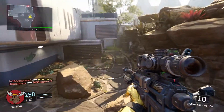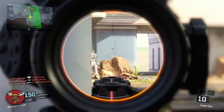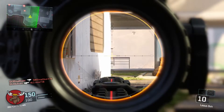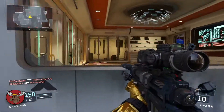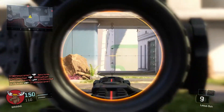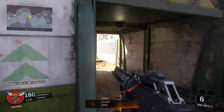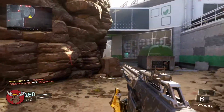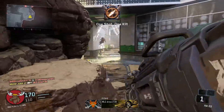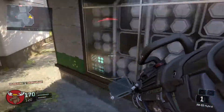That's what I'm linking this jack of spades to — jack of all trades. What better way to show jack of all trades than having all the perks in the game? Ghost, flak jacket, blind eye, scavenger, cold-blooded, quick drop — you'd just run around and dominate.